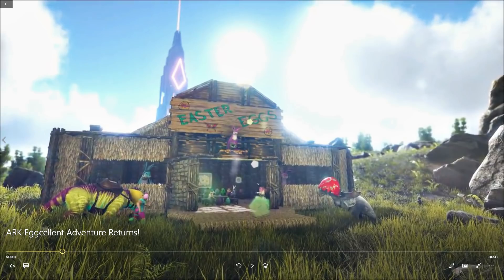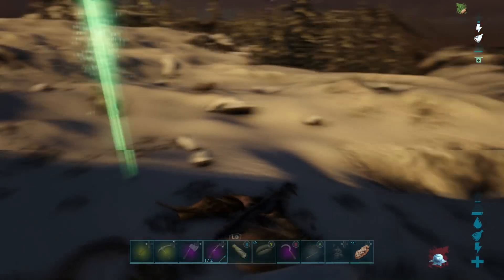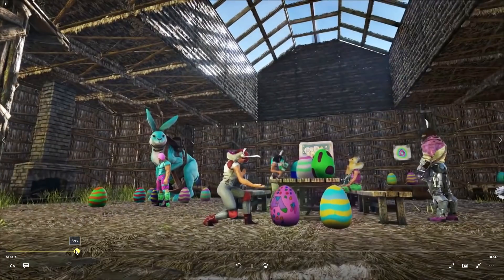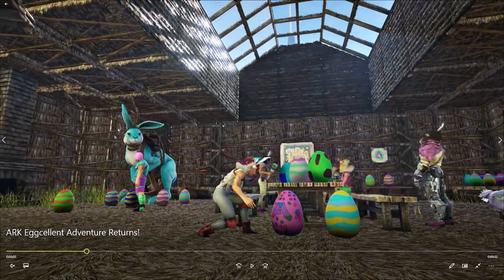Also inside, you can see there is a colored Procoptodon — or now it looks like a bunny for this event. And also, you can see a bunch of giant eggs and a lot of bunny ears. In every single year it's been mainly focused around cosmetics, but this year they're also adding in a bunch of other updates to the game along with this event. So this is a very good shot right here. On the left-hand side, you can see there's a Procoptodon — they changed up the colors and made it a bunny. That's pretty freaking awesome.